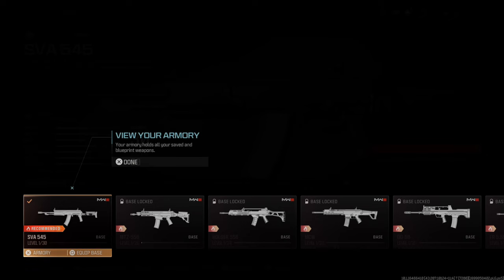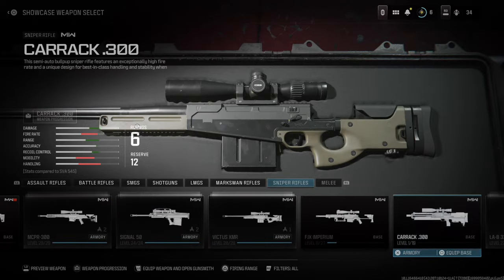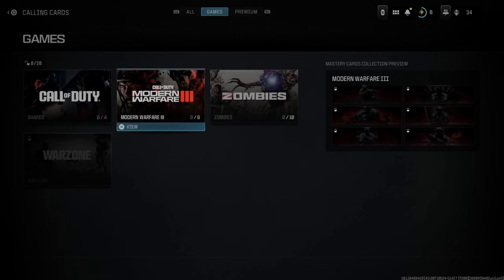We can swap the showcase weapon out with a different weapon if we have it unlocked. So let's go to a different weapon and select it. Some of the base weapons are locked for me right now, so let's use a sniper rifle from Modern Warfare 2 and then just select one of these.